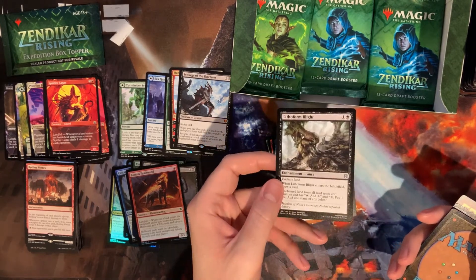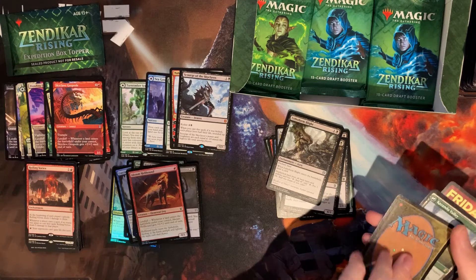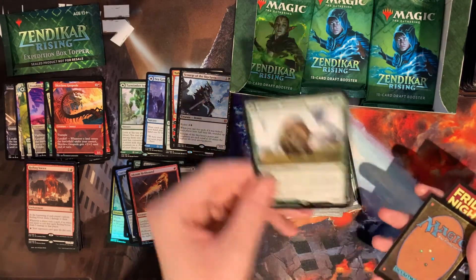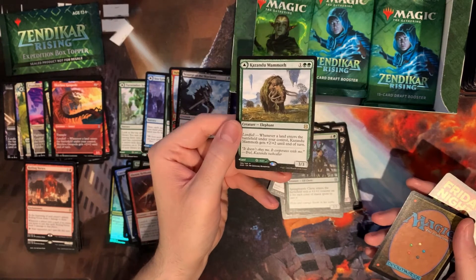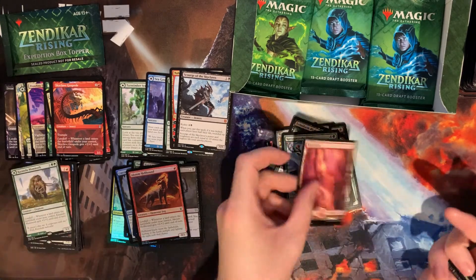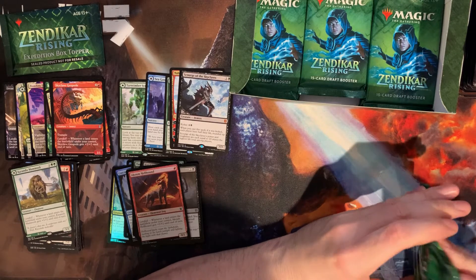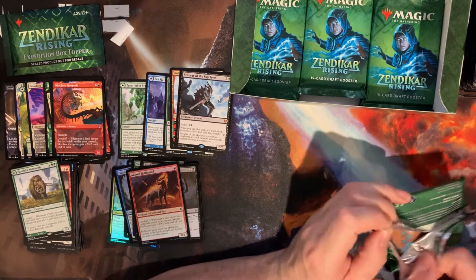There's our uncommon, then we get a Skyclave Geopede — nice! A cleric again. Our rare is Kazandu Mammoth — pretty good. This one is actually pretty efficient: three-three for three, and Landfall gives it plus two plus two. It's almost like you don't even want to turn it into a land — the efficiency of the creature side is pretty decent, especially if it's at the top end of a Landfall deck. Quite strong.